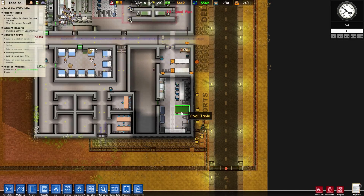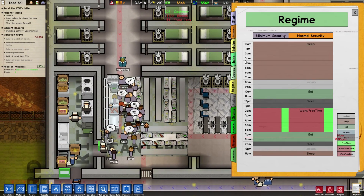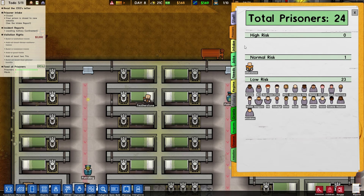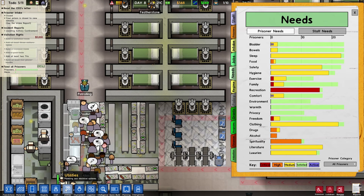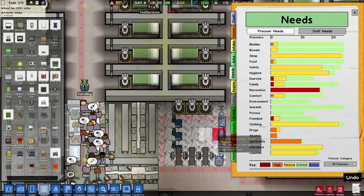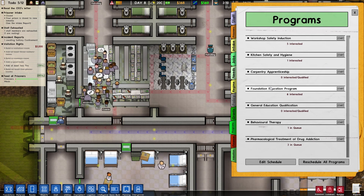How are the prisoners? Why are they so upset? We have closed the intake but we still have room. There's somebody who is a normal risk. Intake is closed for medium and max only. Needs recreation — a bored prisoner is dangerous. You can see to a prisoner's need for recreation by adding pastime to the common areas, such as TVs or radios. I'm gonna add a radio — or a TV — let's have a TV over here in the middle.